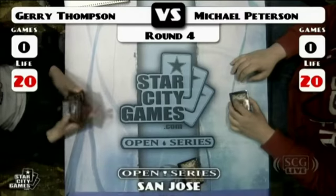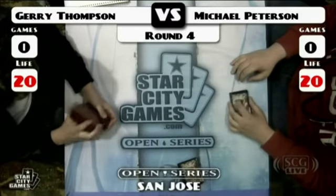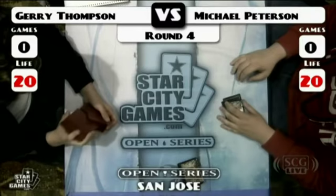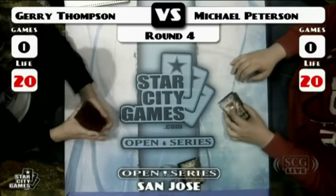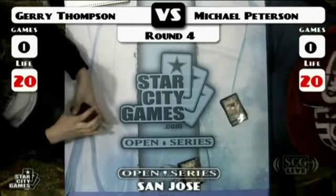For the sideboard, there's not a lot for this match. He's just got Krosan Grip and Firespout. You can bring in Pithing Needles. Cranial Plating is a big one — it's worth bringing in. It's a decent defense. Peterson also has some options. Thoughtcast is just going to be pretty good for him, I would imagine.